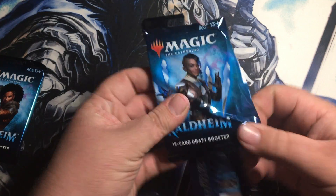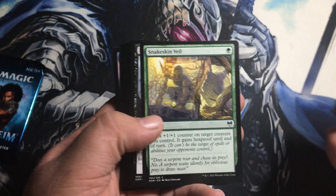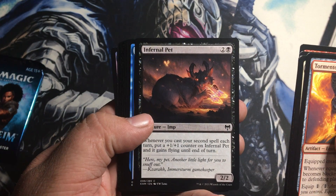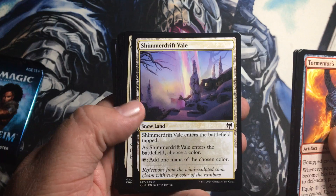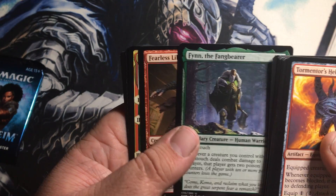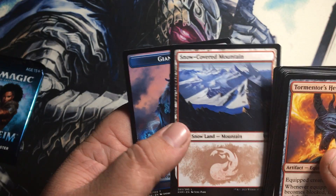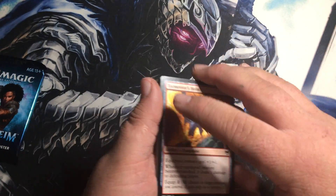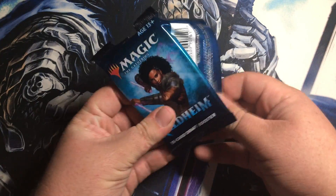Snakeskin Veil, an Infernal Pet — what are you munching on there buddy? Got a Mistwalker — oh that looks awesome! Shimmer Drift Veil. Dusk Wielder, Bloodline Pretender, another Fin the Fang Bearer, Fearless Liberator, Waking the Trolls — dun dun dun. Snow-covered mountain — I love the snow-covered basics, the art down here is just super pretty. Giant Wizard — my boy!